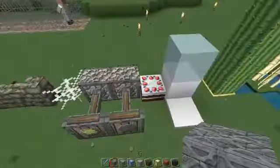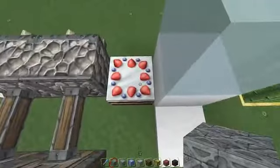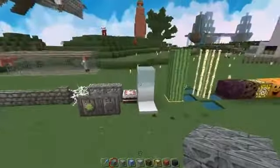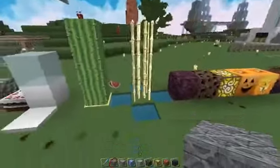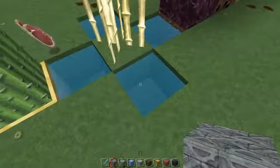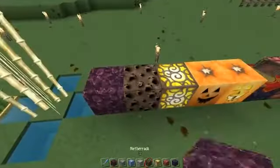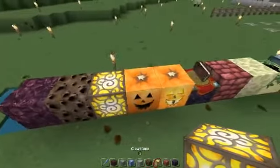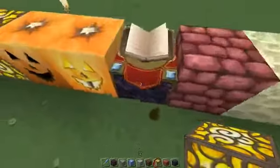Webs, we have pistons, cake — everyone likes a bit of cake, that's strawberry, hell yeah! We've got ice, we've got snow, cactus, we've got sugar cane. You can see the water textures looking nice. We have nether rack, soul sand, glowstone, pumpkin and jack-o-lantern.